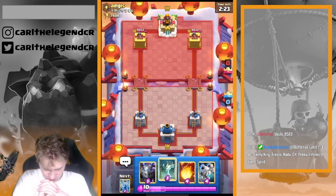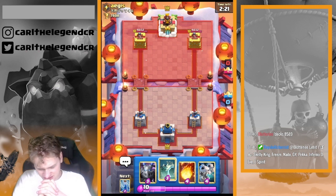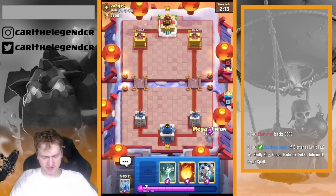We could also go with Mega Minion, but I don't want to. Also, if it's Electro Giant, a tombstone first play wouldn't be cool. I would say just go in with the tombstone and with the Mega Minion.